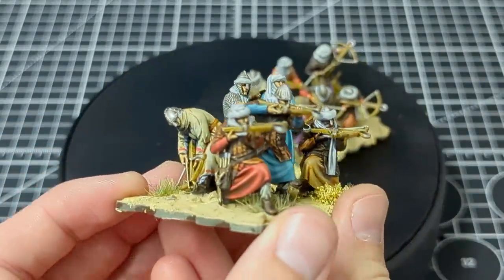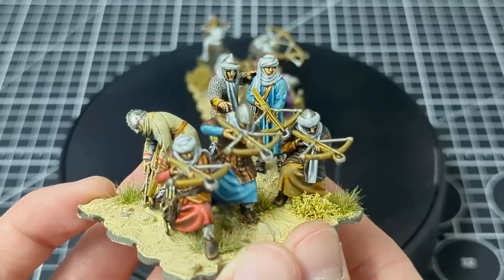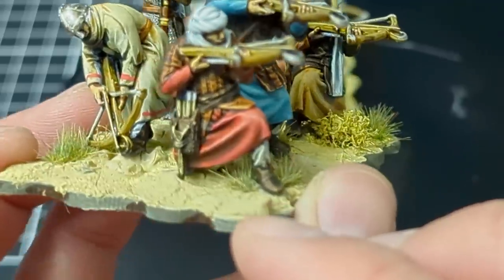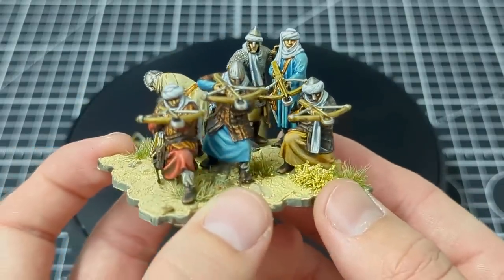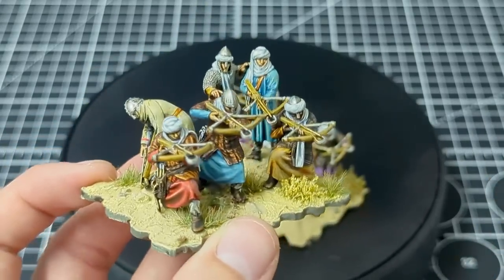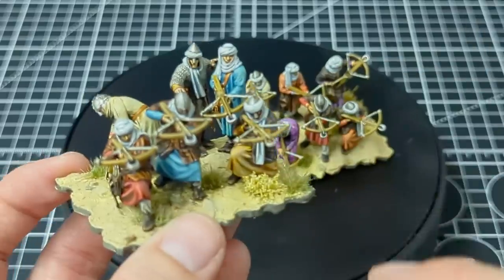I found a line in one of the books saying the Seljuks did enjoy using mercenaries — and that was the excuse I needed. As you can see we have a mix of armored and more heavily armored figures with a commander chap at the back. I love the poses. I've done a bit more highlighting and shading on the cloth here because they just look so cool, and it's a chance to really work on how I deal with shadows.